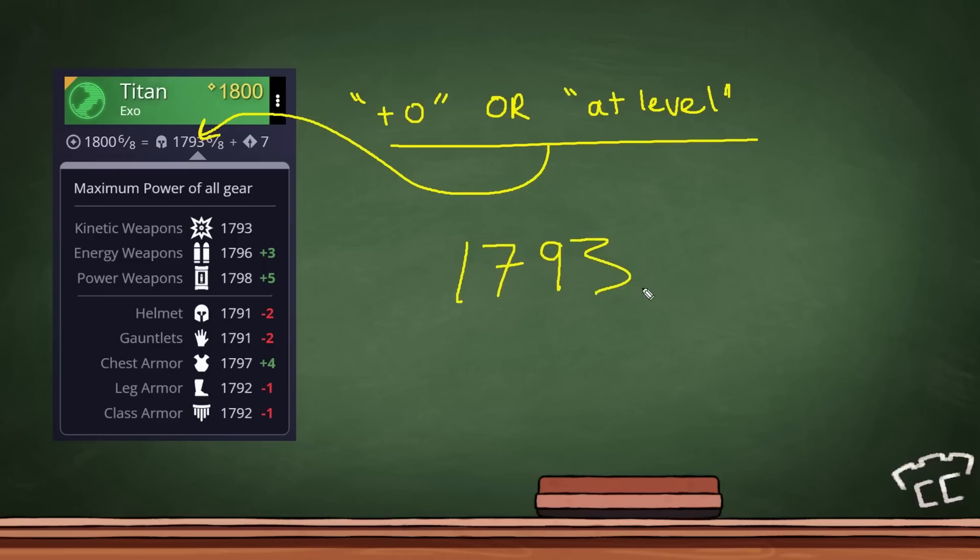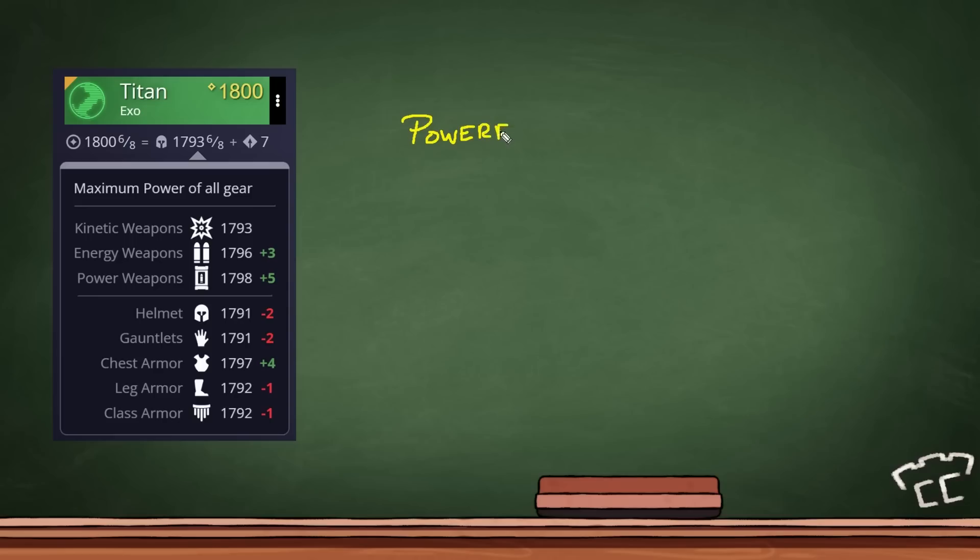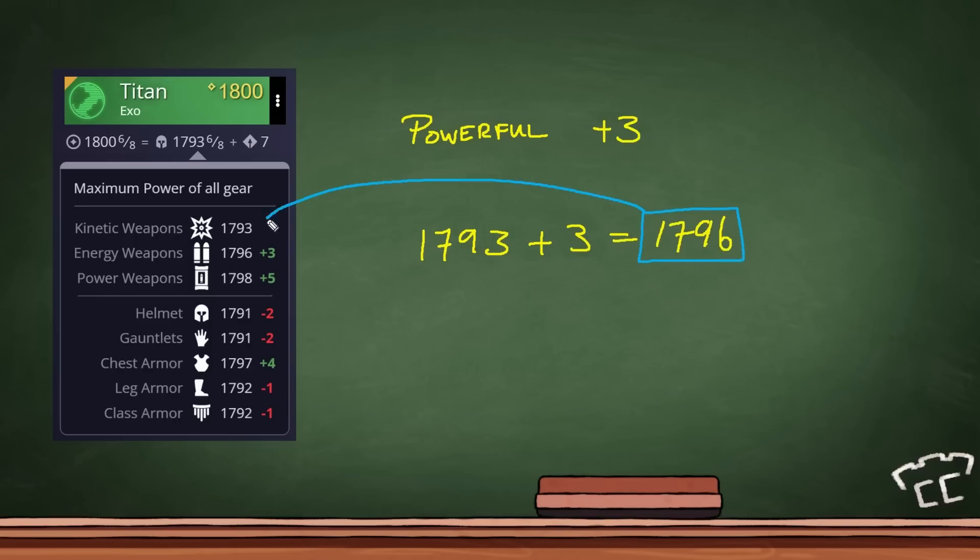Why does this matter? Let's say I wanted to go get a powerful. There's tier one, tier two, tier three, but most of them land at plus three — in my case, that would drop at 1796. That might be fine; if I got a kinetic at 1796 that would bring my average up and I'd actually be at 1794 base. But people who are trying to race for that max power level have to be very careful. So let me explain exactly what this fraction in DIM means.